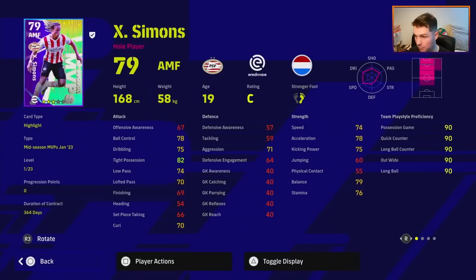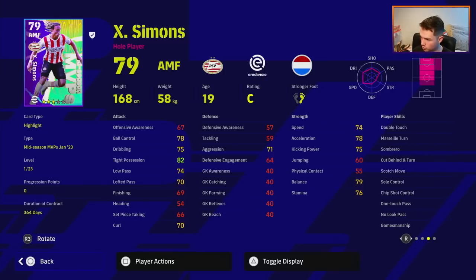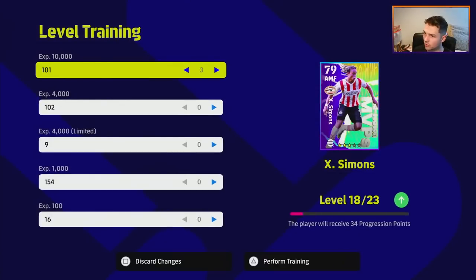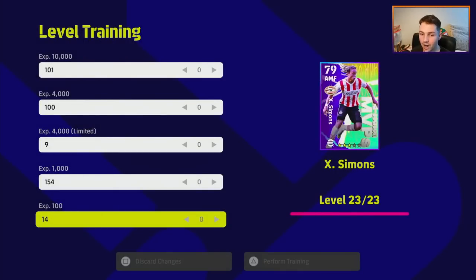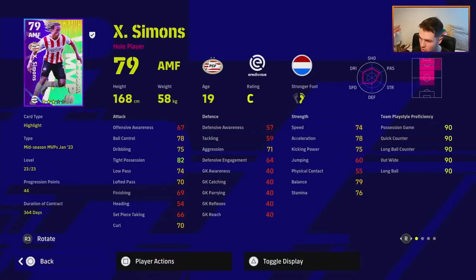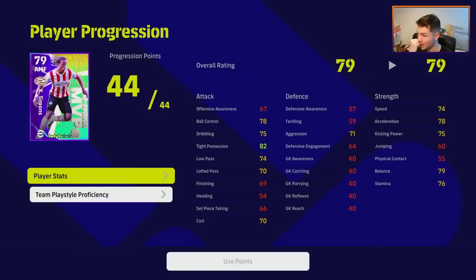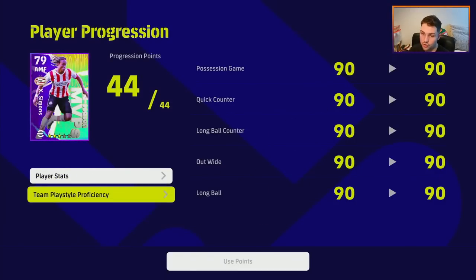We did buy him for 79 — he's a 79 overall. It takes about 40,000 to 41,000 XP to get him up to max out his 23 levels. That gives you around 44 progression points. We'll get a look at that here in a second — we don't need to worry about his team play style proficiency.